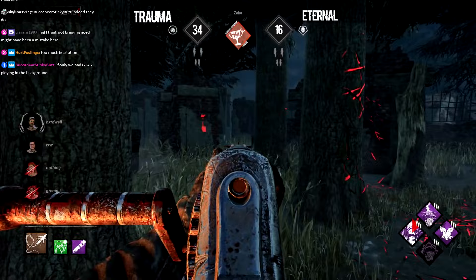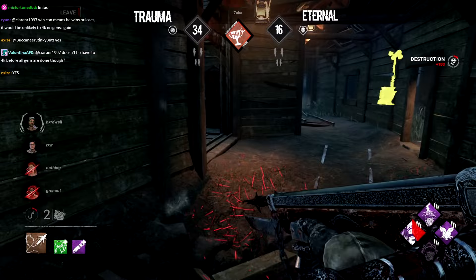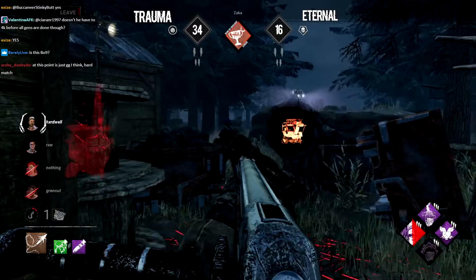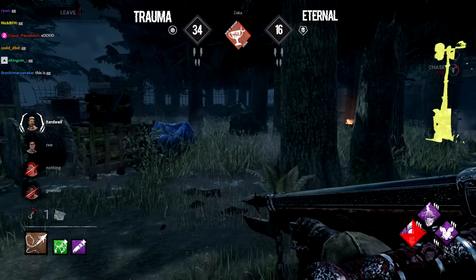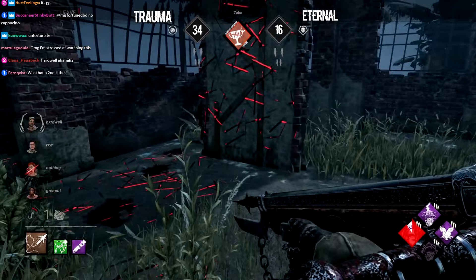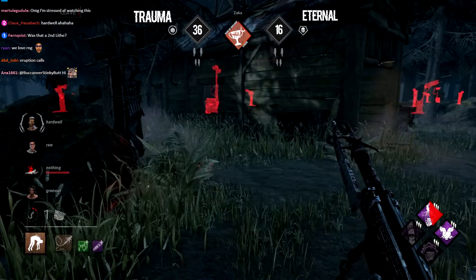All Zaka can do is kick the generator — definitely not enough to pull Set One for Eternal. Zaka finds scratch marks of another survivor — Hardwell, the healthy Ace — and he'll take this next chase. Breaking a breakable wall, Hardwell gets some distance but will need to sustain in the long run. Another gen — only one more remaining, and no three-gen to speak of. Not looking good for Zaka — he needs to snowball here. Missing Hardwell is not how you start that off. Zaka finds an injured survivor — another miss. Nothing was able to dodge last second. Rino also getting reset in the distance, meaning one less survivor to down quickly.